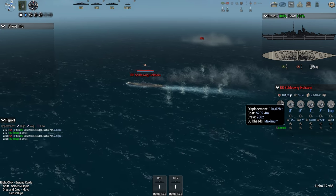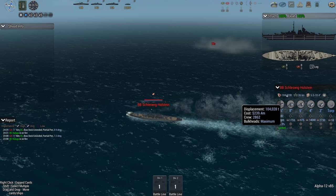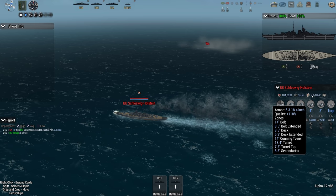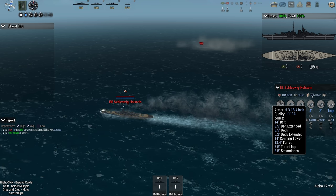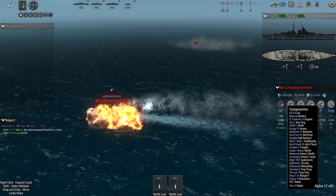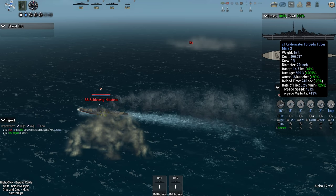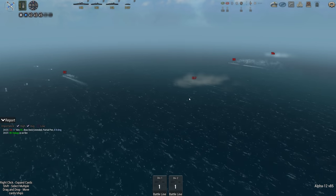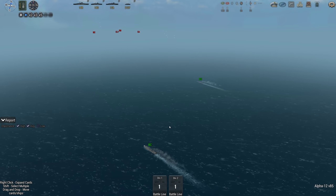We've got an ID on the Schleswig — 104,000 tons, 239 million, maximum bulk hits, 36 knots. Armour is pretty good, and all the upgrades — super heavy high TNT shells. They will hurt. I think there's torpedoes on it too. Yeah, we definitely need to take that thing out.